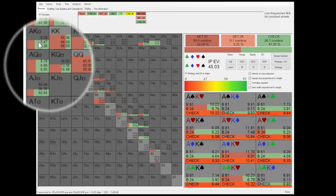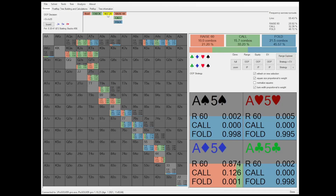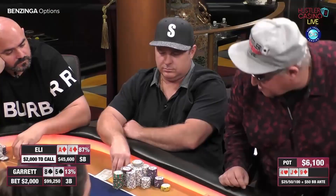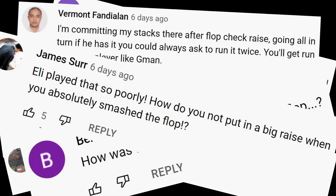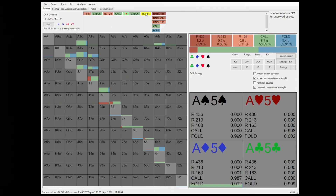Which now brings us to the question of the video: should Eli have check-raised the flop and/or the turn to protect his hand? Well, no. According to GTO, ace four of diamonds is clearly just a call on both the flop and the turn. So if Eli didn't play the hand poorly and the comments were meant to help us find one of the biggest reasons why one plays poor poker, where can we find the reason? It is the comments — or more specifically, the thought process behind comments like these. Let's quickly finish examining why ace four of diamonds just wants to check call.